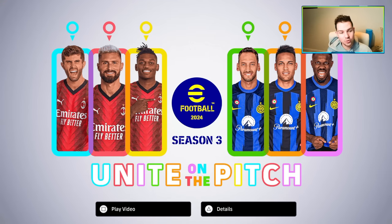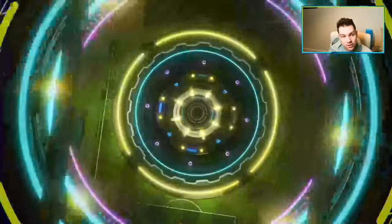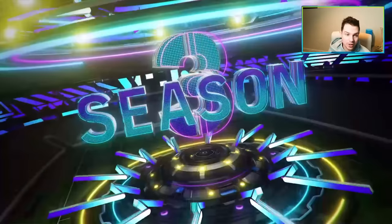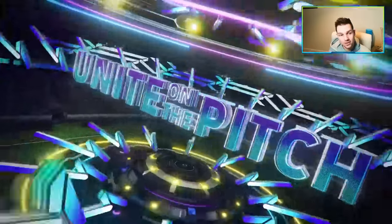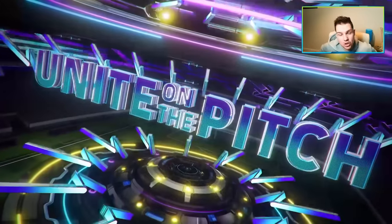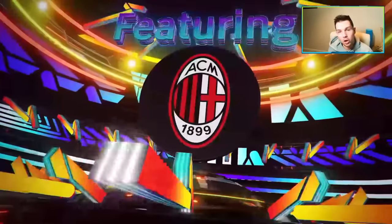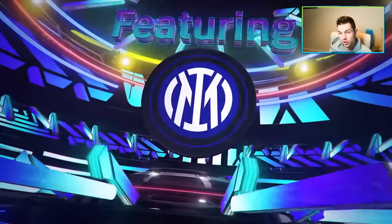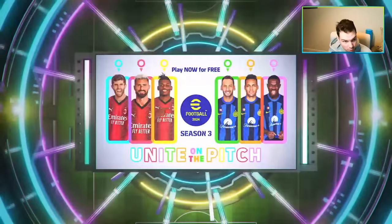Straight away lads, we're going to take a look at the trailer. So this season is called 'Unite on the Pitch' and there's a lot of stuff to get through. This is a roundup of the new stuff coming in the trailer — they start with new cards, which are going to be a big focus for the next couple of months. There's also a new booster called Blitz Curler that I saw on Twitter.